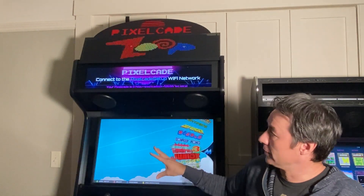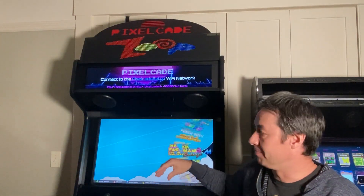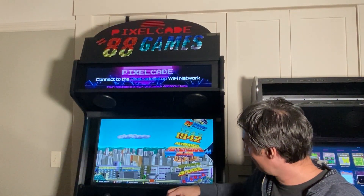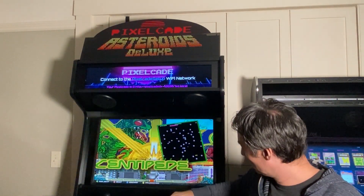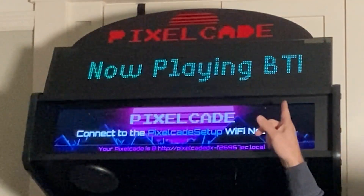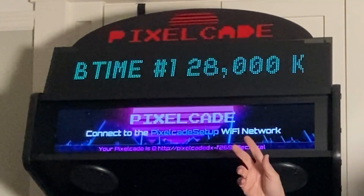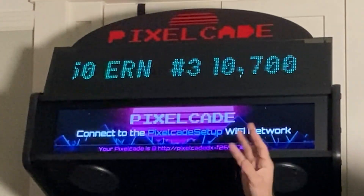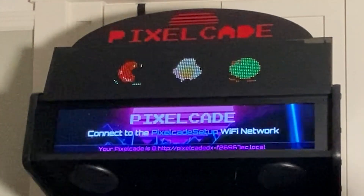And again, it's very configurable — he made it so you can configure it. For example, let's say you want the scrolling text to scroll. Right now we have it set up to scroll just one time and then land on the game marquee. If you want to scroll three times or four times, that's all configurable. You can do that in the LED Blinky config.